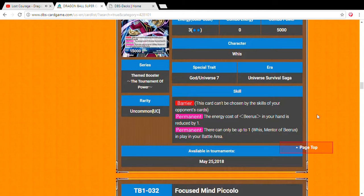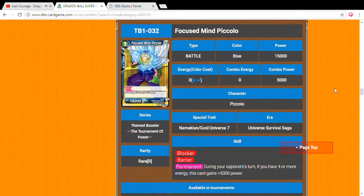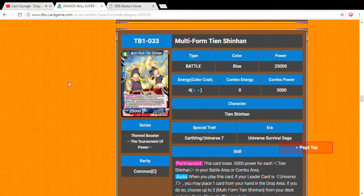Next we got Focused Mind Piccolo, three drop 15,000 — it's a rare and it's a great card. Blocker, barrier. During your opponent's turn, if you have four or more energy, this card gains 5,000 power. Not a bad card at all. You basically have a blocker and a barrier and your opponent cannot touch this card.